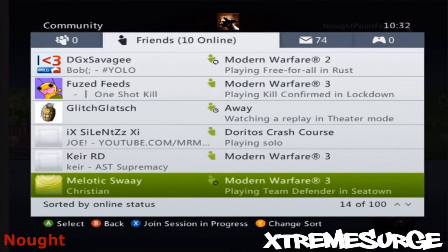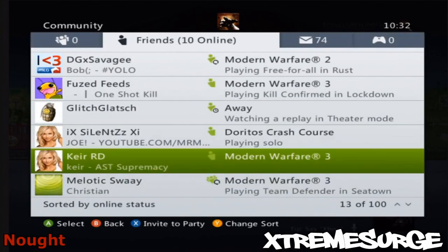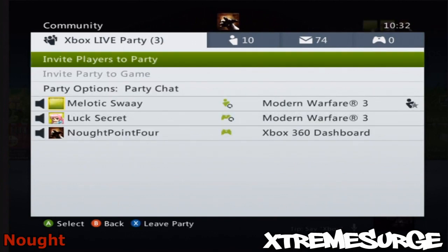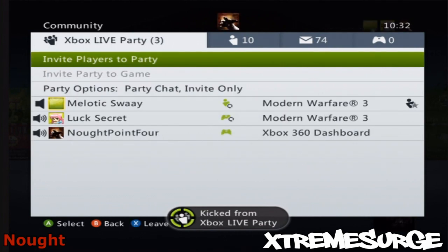Alright guys, Stream Search here, and today I'm showing you an Xbox Live party glitch. What you need to do is go into an open party, and then when the host changes it to invite-only and you get kicked, hold RB and press X at the same time — press RB then press X really fast — and you should rejoin the party without being invited.